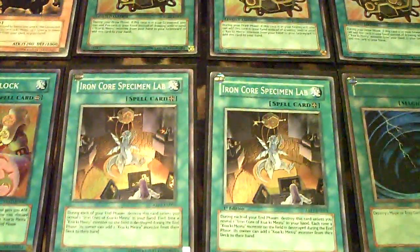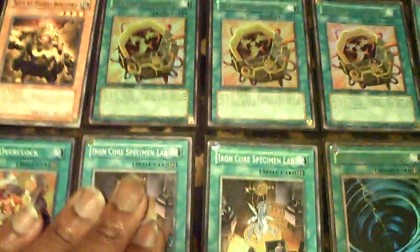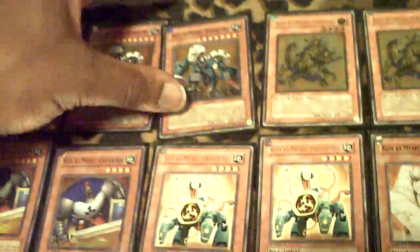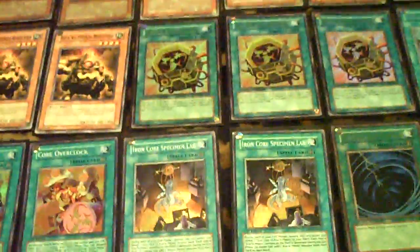With Prototype, you can spam tokens with the Iron Core Specimen Lab. So let's say you have Prototype and Guardian on the field, and they die in the end phase. With Iron Core Specimen Lab on the field, you'll produce a token, and then you can search your deck for any Quark and Mirror. I would search Rook Lord, tribute the token off, and put in some damage.